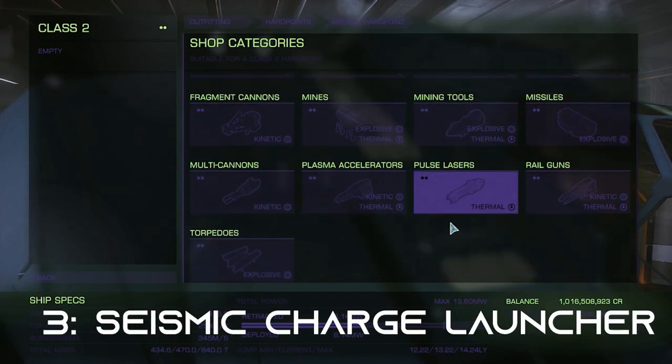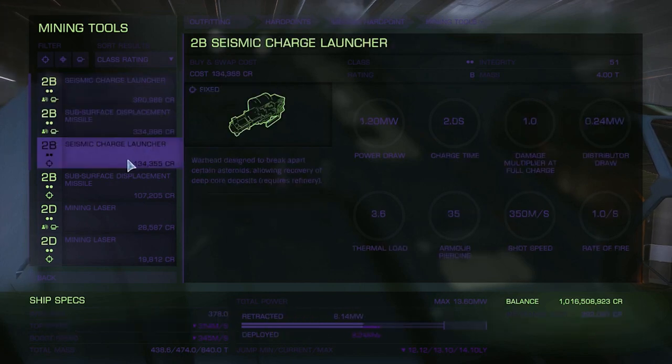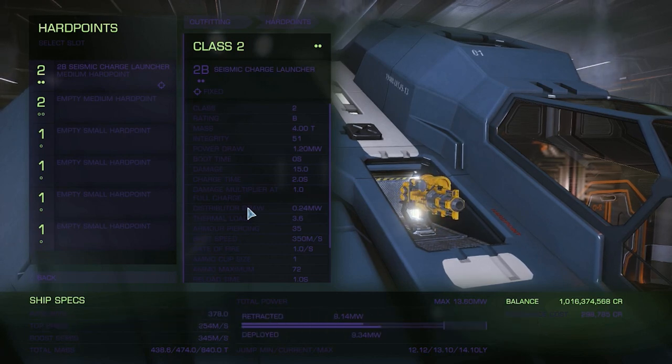Number three: the seismic launcher. This is the fun part — it launches charges that will detonate after a brief amount of time. Getting the right amount of oomph is what makes cracking fun. Number four: abrasion blaster. One is fine, but I like to take a couple if I can. It gives you a bit more spread to affect the surface deposits that you can abrade for extra fragments.